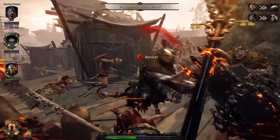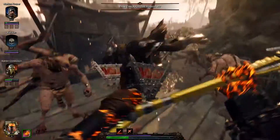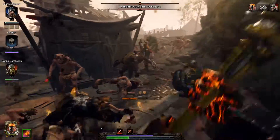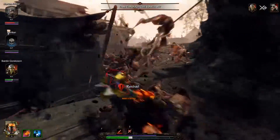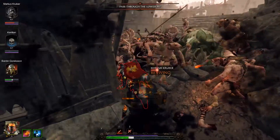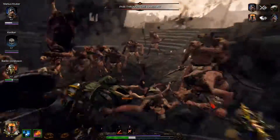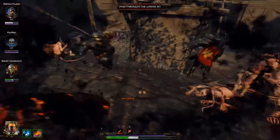It still does decent damage and sets them on fire. One of the big downsides of the Fireball Staff is that it's so explosive that on Champion and Legend you're going to be hitting yourself in close quarters with it. The actual damage you receive isn't too much, but if you're running low on health it can start to add up, so you want to use a melee weapon in place of that.